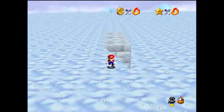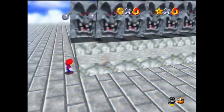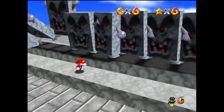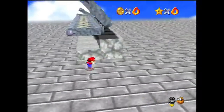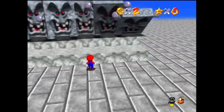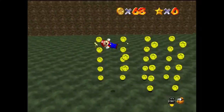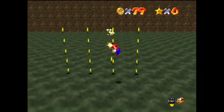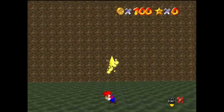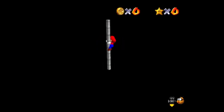You heard it right. Mario Builder 64 is a new mod for Super Mario 64, and it's the closest thing we have to a 3D Mario maker. This mod is a dream come true for fans who have always wanted to craft their own Mario levels in glorious 3D. With Mario Builder 64, you can create and share your own levels — and the best part, you can even run them on an actual Nintendo 64 if you have the right gear. Imagine playing a level designed by your best friend or challenging yourself with a community-created obstacle course. The possibilities are endless.